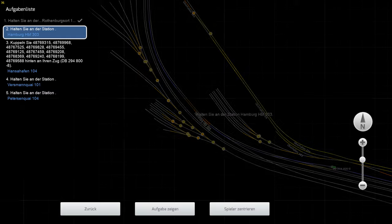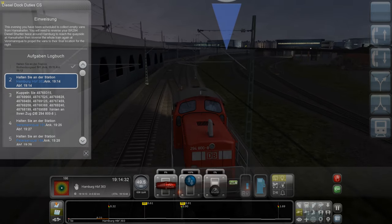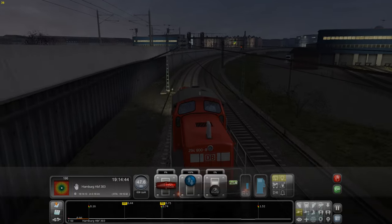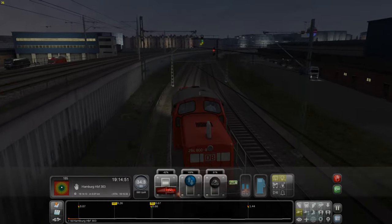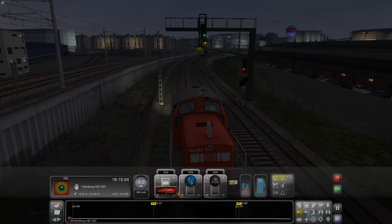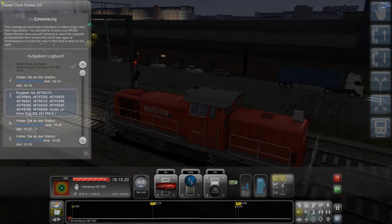Da müssen wir gleich anhalten, wenn ich das richtig gesehen habe. Hier sehen wir das - halten Sie an der Station Hamburg Hauptbahnhof an. Dann kuppeln wir den ganzen Kram an. Nicht nur aufbremsen, aber so ein bisschen bremsen. Das Signal zeigt Halt, das nächste - deswegen halten wir hier schon mal an. Gerade noch drin. Bremse lösen und dann schaue ich mal, wo ich als nächstes hin soll - dann kuppeln wir die Waggons an. 303.